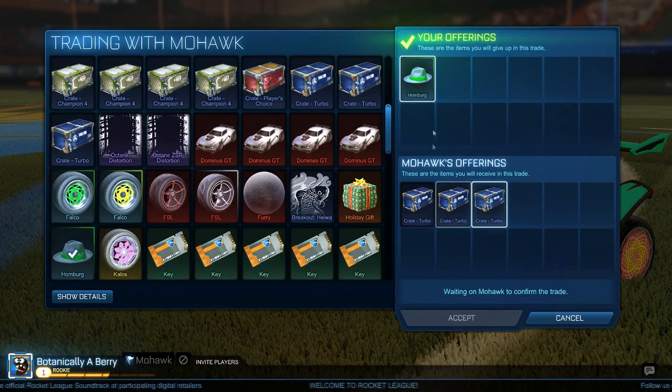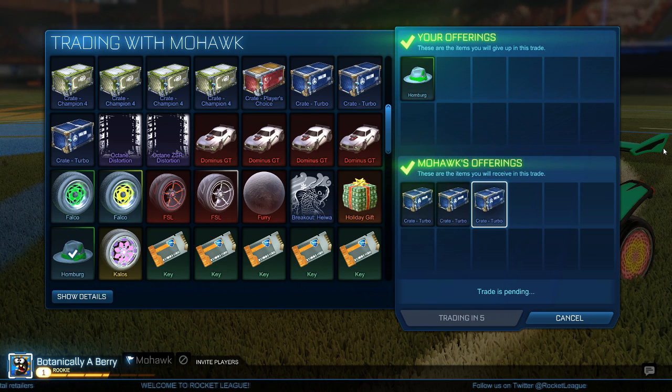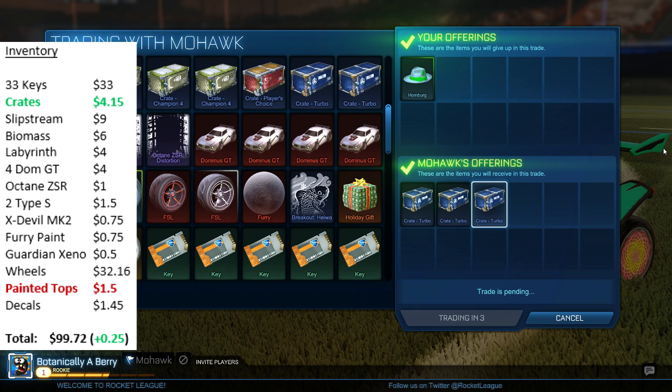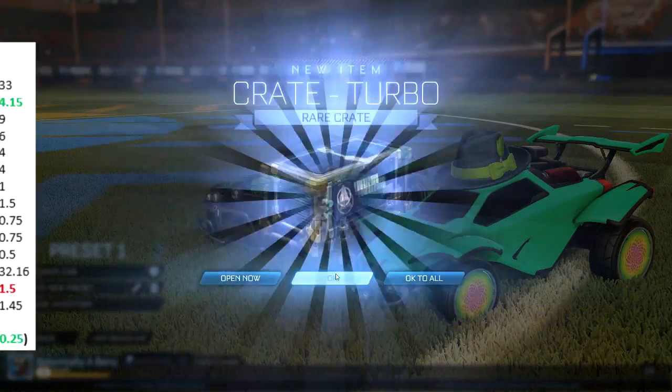Next up, a guy invited me for my forest green Homburg and I traded that to him for 3 turbo crates. Turbo crates around this time were going for about 3 or 4 to 1 key, so like 25 to 33 cents per turbo crate, and the forest green Homburg I'd say is worth about 50 cents — so it's a good deal.